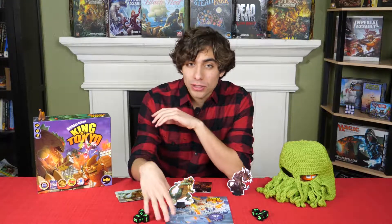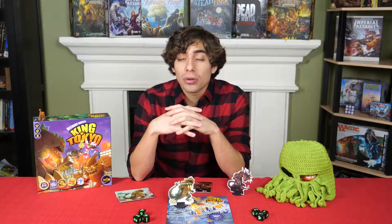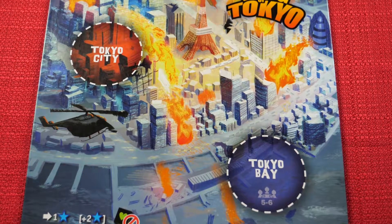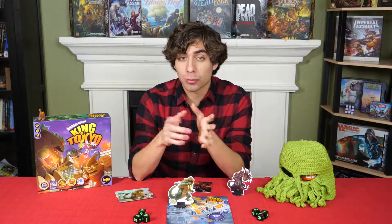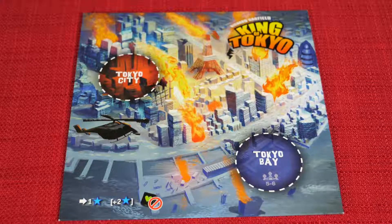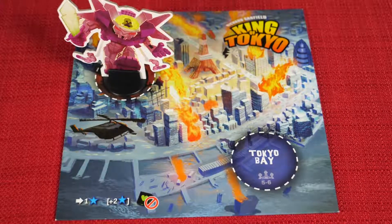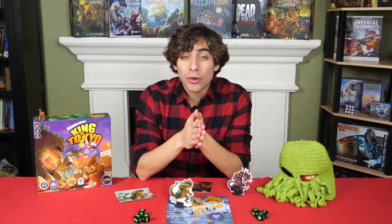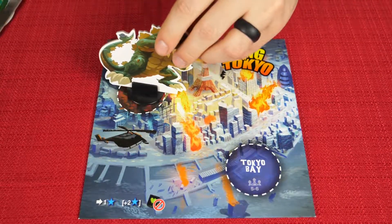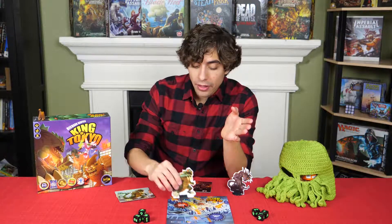There are two locations inside Tokyo: Tokyo City and Tokyo Bay. Tokyo Bay is only used when you have five or six players. At the start of the game, Tokyo City will be unoccupied. The first player to roll an attack symbol will move into Tokyo City. If you are inside Tokyo and take damage, you can choose to leave. If you want to yield Tokyo, simply remove your monster token from Tokyo City and whoever attacked you will now have to take your place. However, if you choose to stay, they remain outside and you remain inside Tokyo.